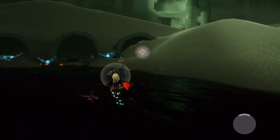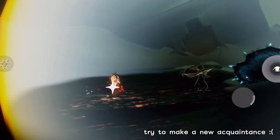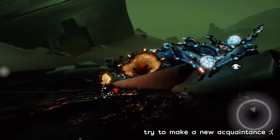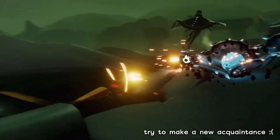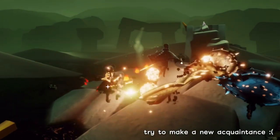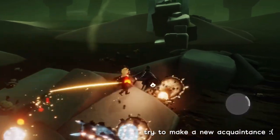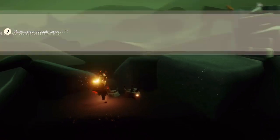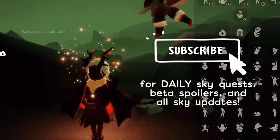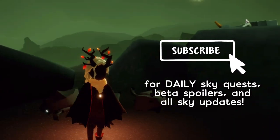Hi! Hello. Will you please light me? Are you going to light these? Then I can sneakily light you. Light me! Yay, we're such good friends. Make a new acquaintance is done. They really didn't like me.